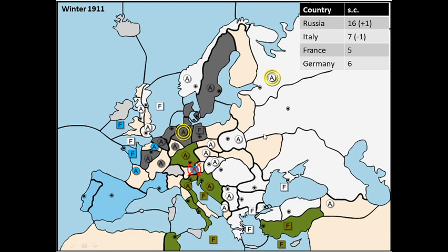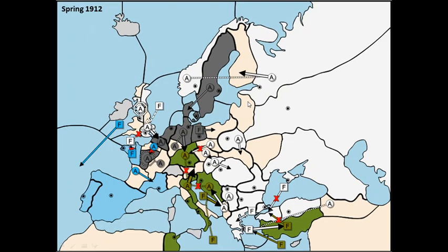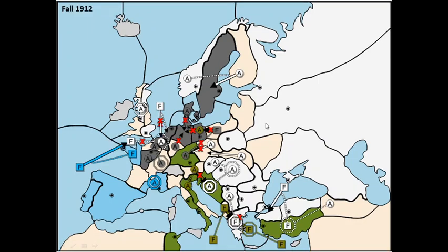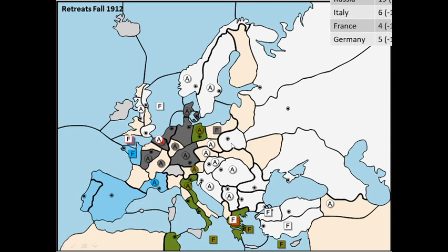I know the final push needs to happen next year, because even Germany is starting to communicate vaguely that the buffer arrangement isn't really working for him anymore. All I need is speed. I attack Trieste, Smyrna, and Belgium with a convoy, and also move to attack Sweden — by this time I can break my word with Germany. Italy retreats again to Berlin. In the fall I take Sweden, Smyrna, and Trieste. I actually lose Belgium but retreat it to Holland. I've gained 3 supply centers, meaning I'm pretty happy — I've achieved my solo victory.